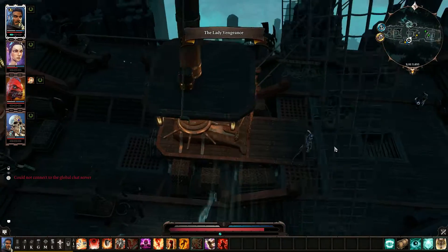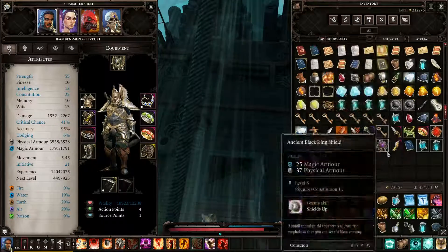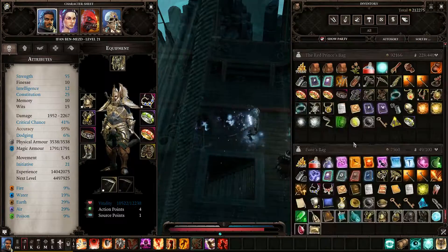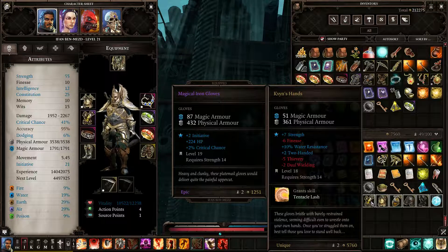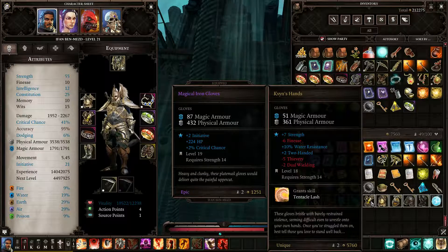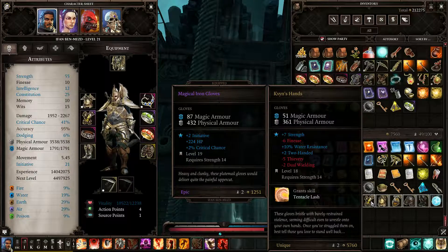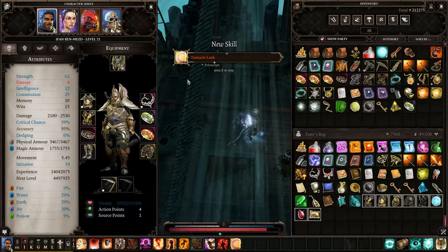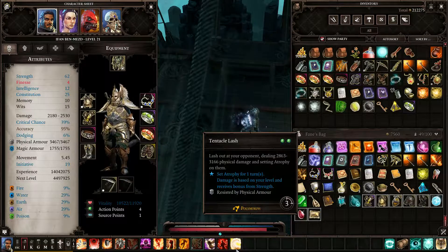Back to the holo — that goes obviously. Alright, first let's take a look at those set pieces and then we'll ID these items. Plus seven strength, minus six finesse — I don't care about finesse — minus thievery, minus willing — don't care about either of those. I'll lose a little bit of armor and magic resistance, but plus seven strength? I mean, come on, that's beautiful. Tentacle lash — what does that even do? Holy crap, that does a lot of damage. Sold.